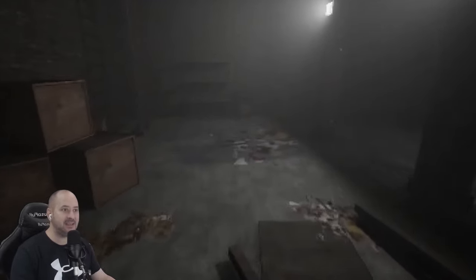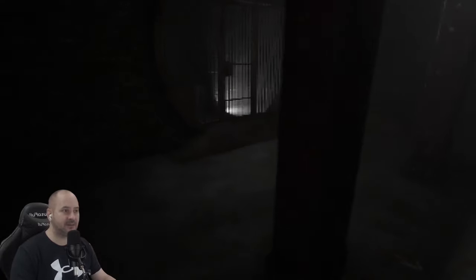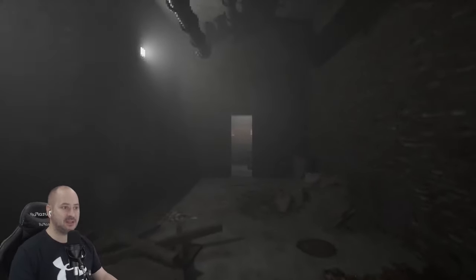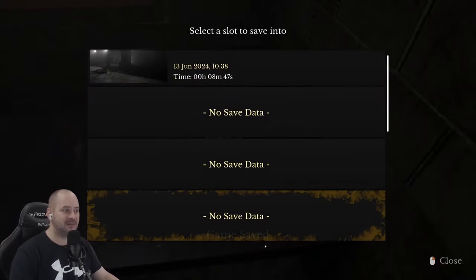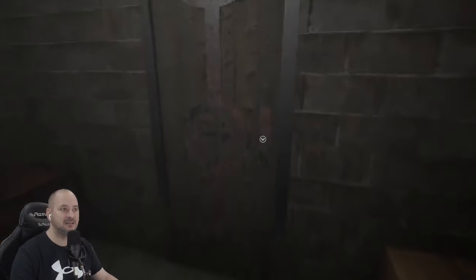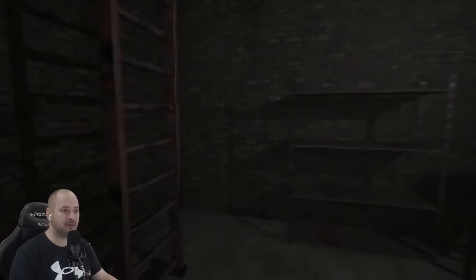Hopefully he doesn't know how to open that. There's a ladder as well — do we want to go up or through that door? Let's go through the door first. Let's just shut the door so he can't come in. Oh, we can save the game — right, game saved. There's a missing persons poster — looks like it says 'Austin Ward' and 'Richard Brennan.'